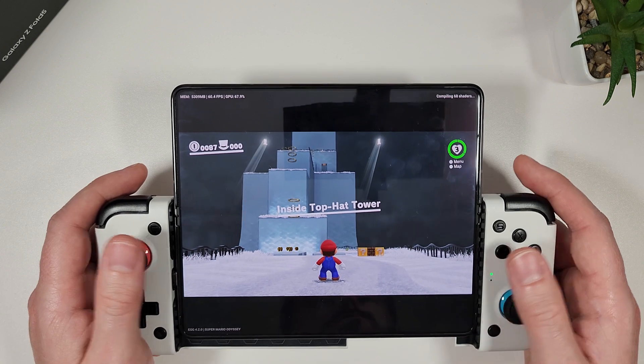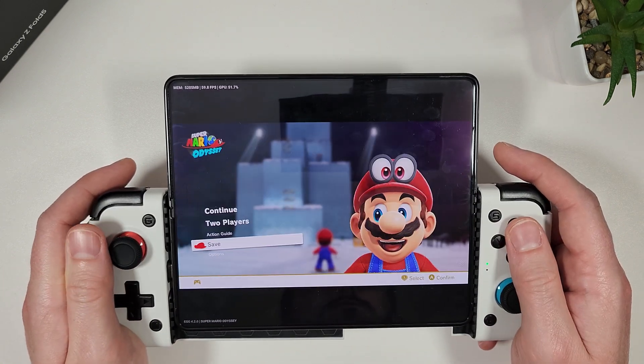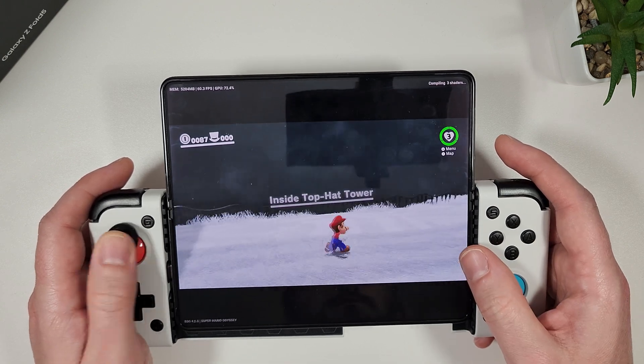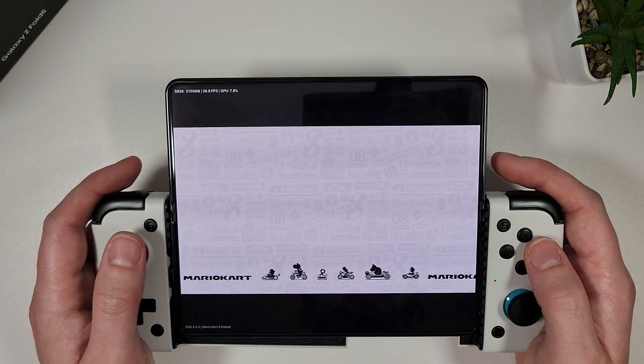You can see that it's working really well in Super Mario Odyssey. It does drop every now and again to between 50 and 60, but most of the time it is on 60 and it's more than playable — it feels really nice. Here's a bit of Mario Kart 8 just to see how it runs.